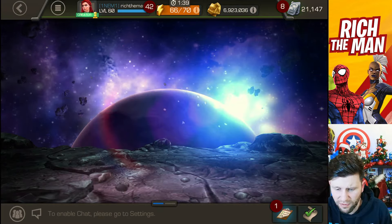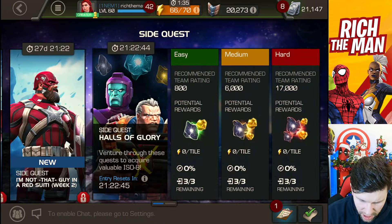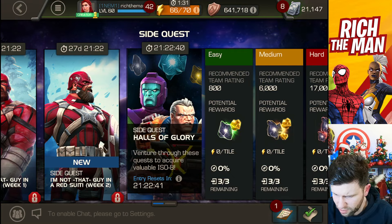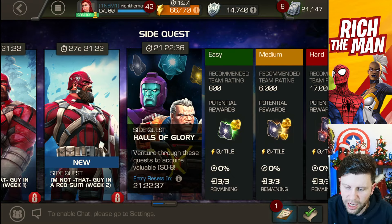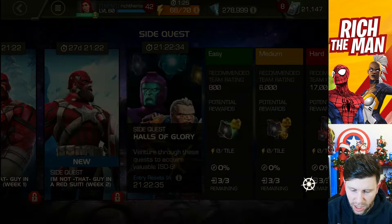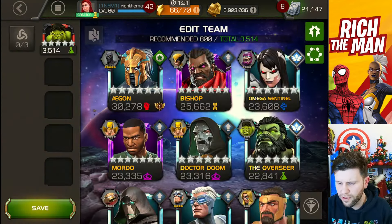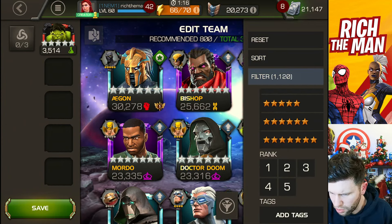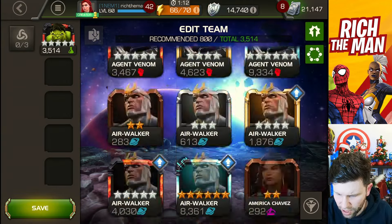Go and do some of the Halls events — like today we've got Halls of Glory on. Actually, zero energy cost: this is probably the better option. Go in here, start new, find a Hulk. There's a good chance you've got either a two-star Hulk or similar. Sort by alphabetical and go down to H.